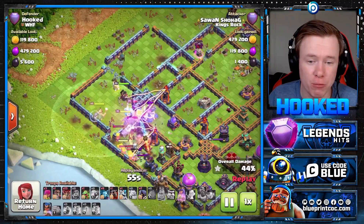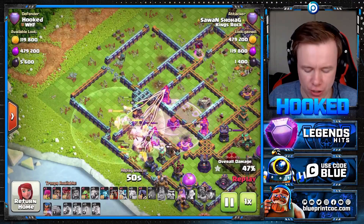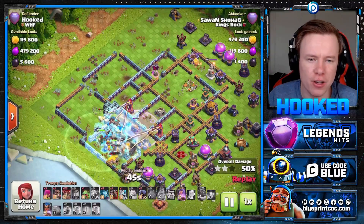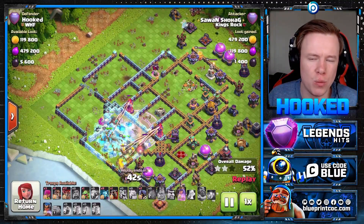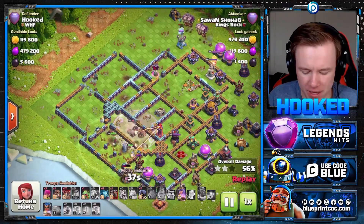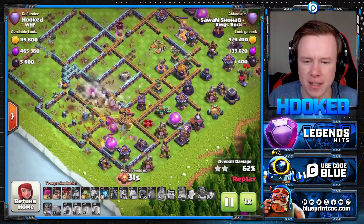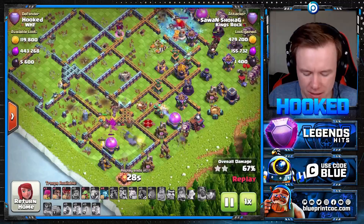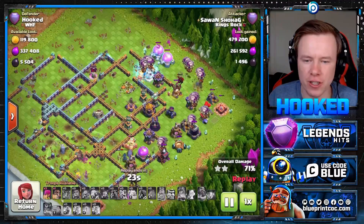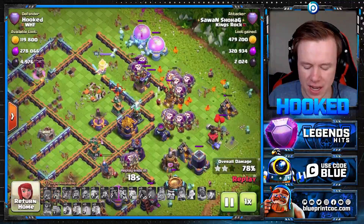He pops the Warden ability. The Warden can be really strong because heroes will often get more value than the Lalo itself. So if you can push through an entire set of the base with the heroes, by all means do it — just keep in mind the one benefit of using the Warden with the Lalo is the Lalo's not going to get stopped by walls. Lalo's coming in from the top. We pop our Queen ability and RC ability. RC goes straight for the scattershot, and yeah — I'm getting clowned on here. This is not even close. Look at how many balloons are up. I got styled on — it happens to the best of us.